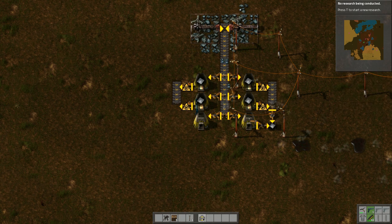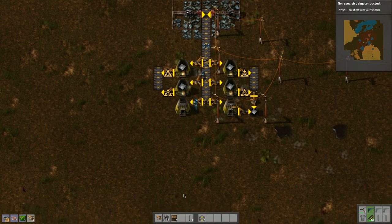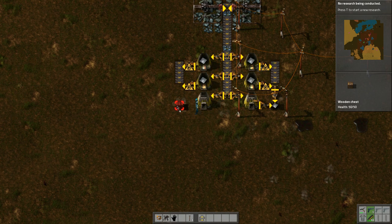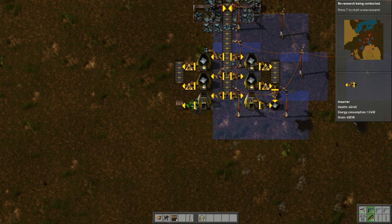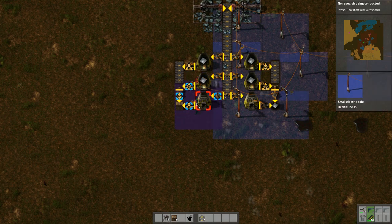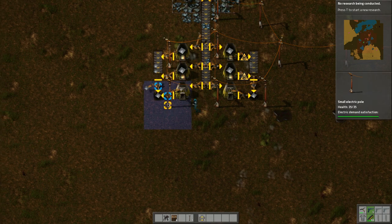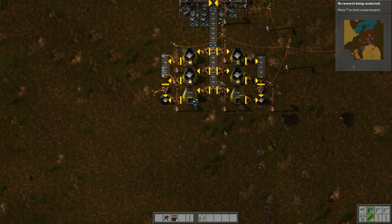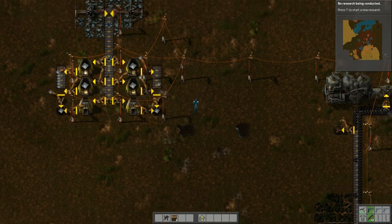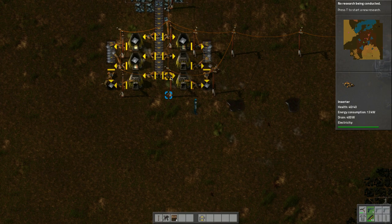We actually only need two boxes, not five — I went kind of crazy with the boxes. I think today we'll set this up; it might be a short episode. Let's put some power poles in place: one here and one here. That should make everything work. Close this off to 200 as well and put a power pole right here. This looks a lot better — everything seems to be working.